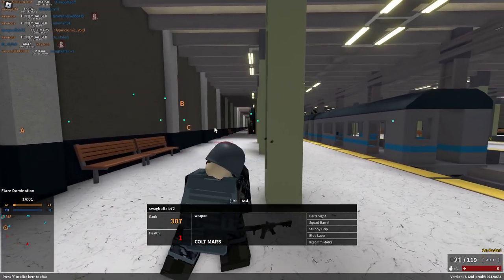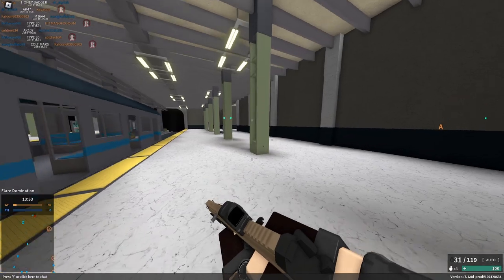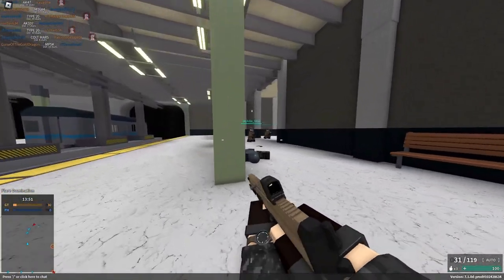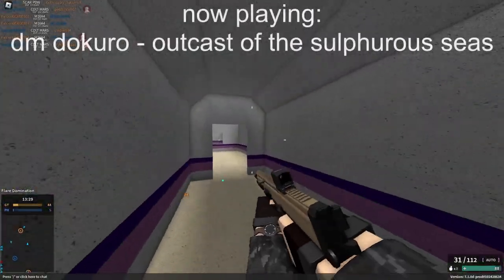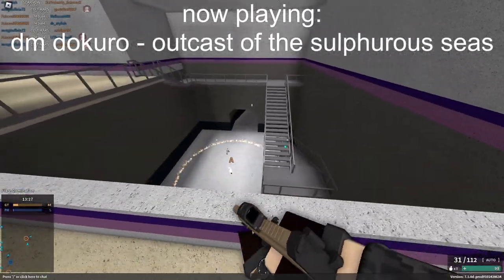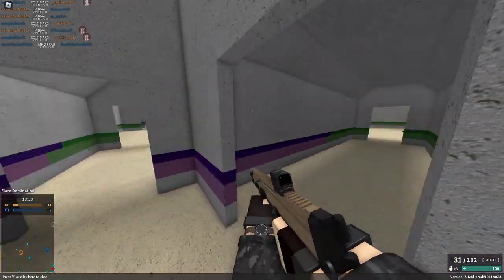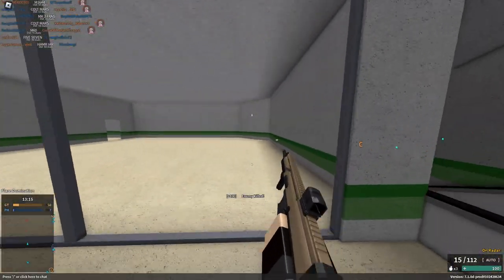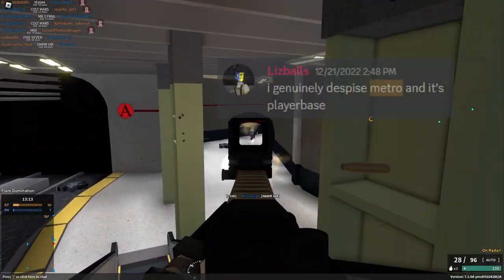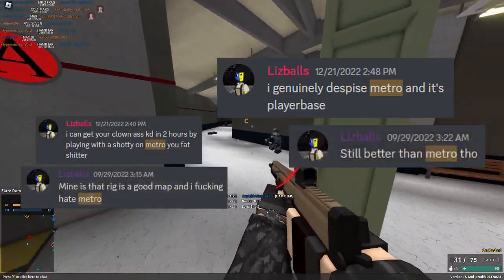Still can't beat people with the Occult Mars though, because they're higher rank than me, and that makes them inherently better. We're going into Phantom Forces Darwinism territory — survival of the highest rank. I forgot I'm not the only high-rank person who wants to lobby into Metro. All the rest of them do, so I have to contend with rank 300s. I think I'm starting to see why this is Lizzie's favorite map — why she just loves Metro so much and can't get enough of it.